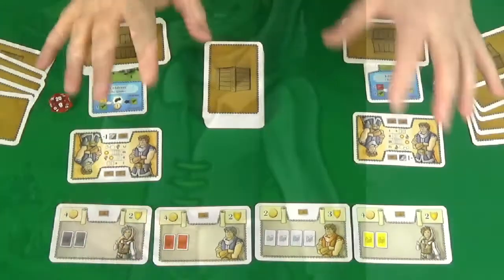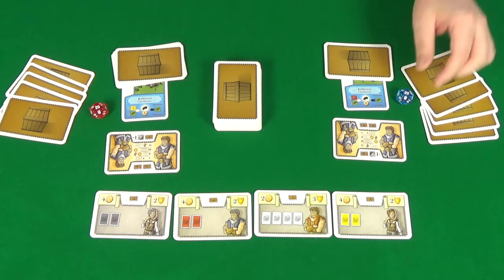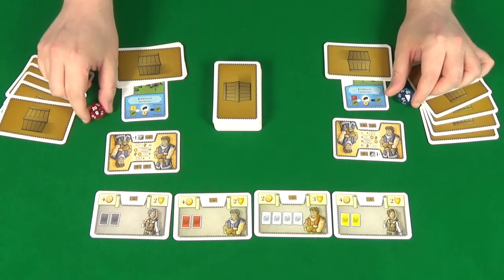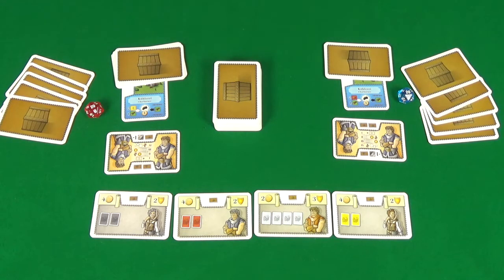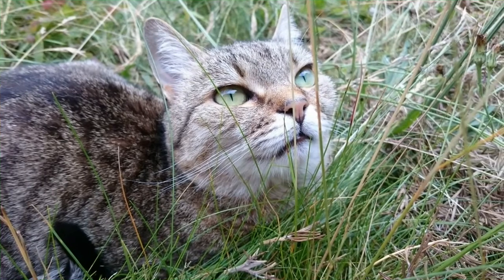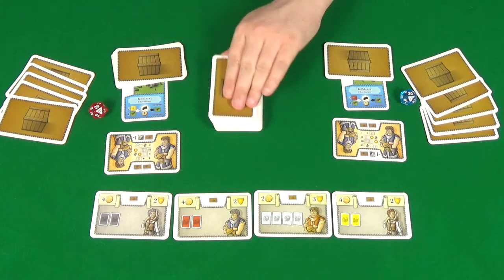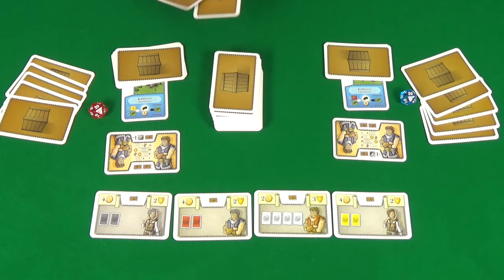Here is the game all set up. To learn how to do this, do watch my how-to-play video. I've got some added components here: a blue dice and a red dice, just to help mark the different players' areas. I'm going to be the blue dice, and playing with me is Pixel as the red dice. Our first active player is going to be Pixel. Each player can choose whether they wish to discard their entire hand or not, and neither player is going to at this time.